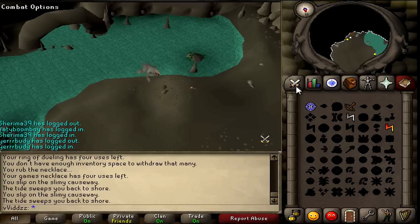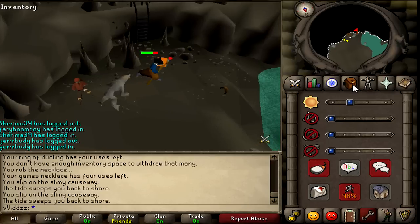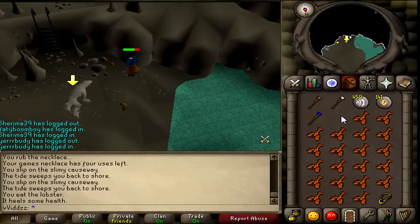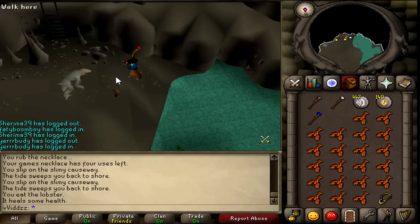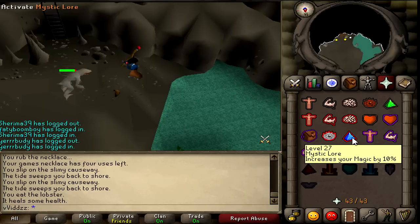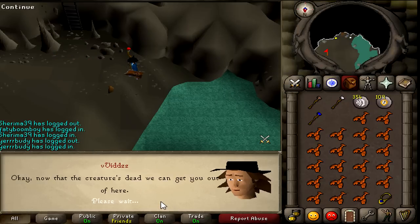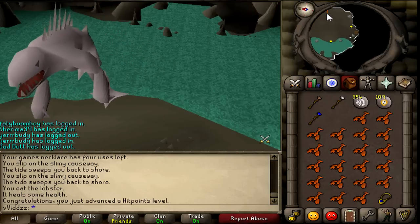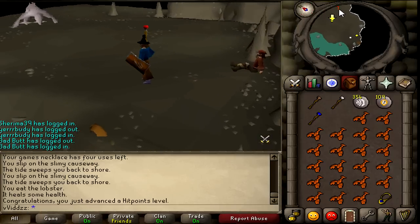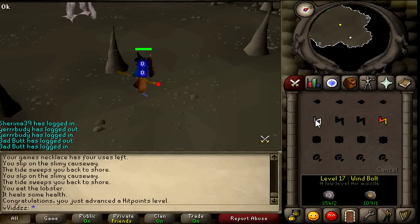Head down the railing and speak to Jossik. Once you've gone through the dialogue, run west — you cannot be hit by the Dagannoth there, so just mage it until it's dead. Once the smaller Dagannoth is dead, you'll be presented with the Dagannoth Mother. Run northeast and hide behind the stalagmite. Instead of relying on the Dagannoth's appearance, look at the chat box — it will tell you the color: red, blue, green, orange, white, etc.